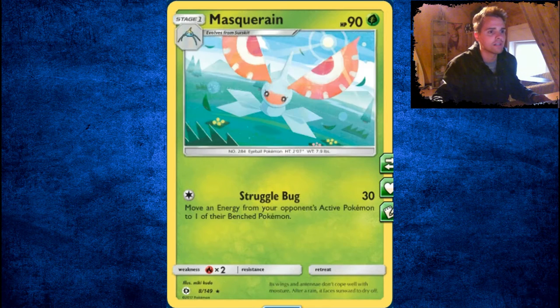Next, Surskit — still nothing special. There's the Masquerain, which has Free Retreat, so it's a sweet-looking card, I really like the art, but the attack is not good.